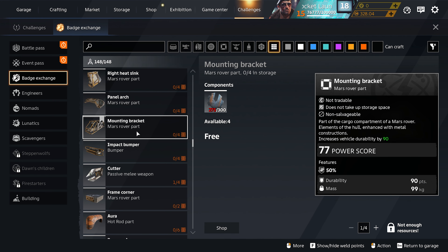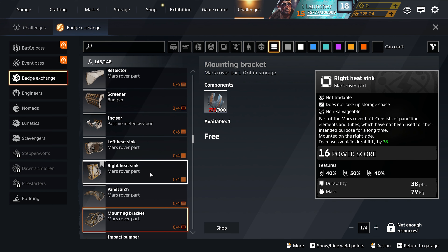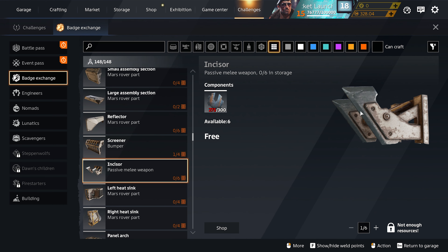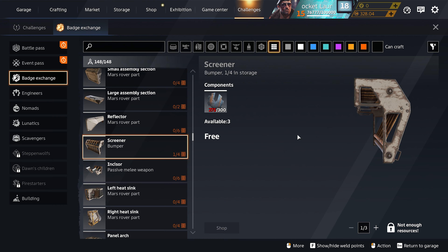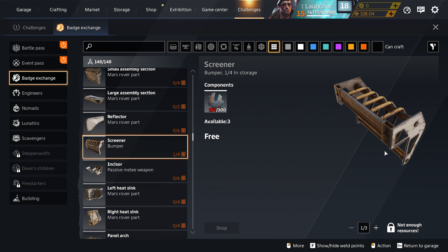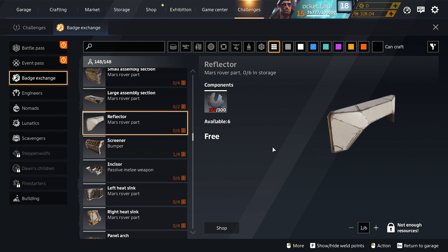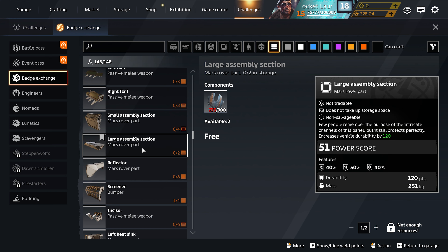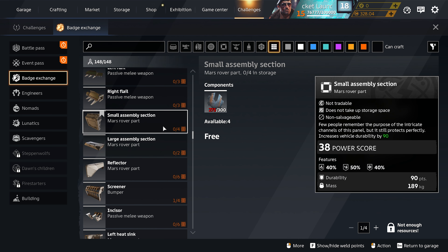The cutters deal high damage — not as much as before but still pretty solid melee weapons. Impact bumpers are really good for protection — good to get. Mounting brackets are a bit bigger but pretty solid, so I would get those as well. Panel arch is pretty good. Left and right heat sink — maybe only get one or two, you don't need all four. The incensor is pretty decent, you can put it in front of your build as a wedge but you probably don't need six. Screener bumpers are solid for protection on the front, back, or sides.